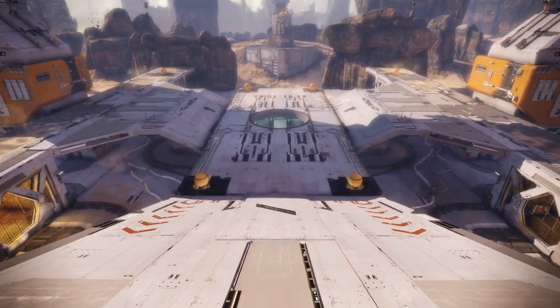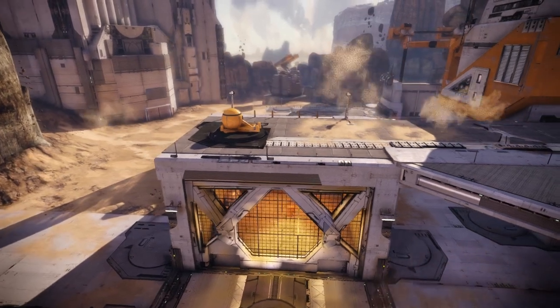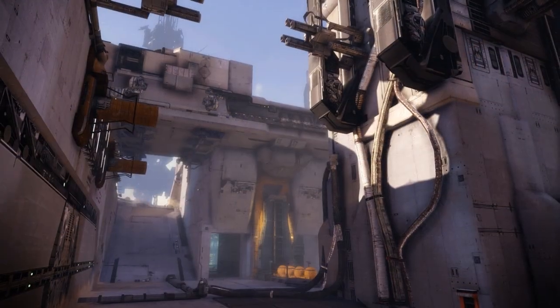Facility is a symmetrical level. In the center of the environment lies the structure itself, which boasts open air platforms above and tight interiors below.